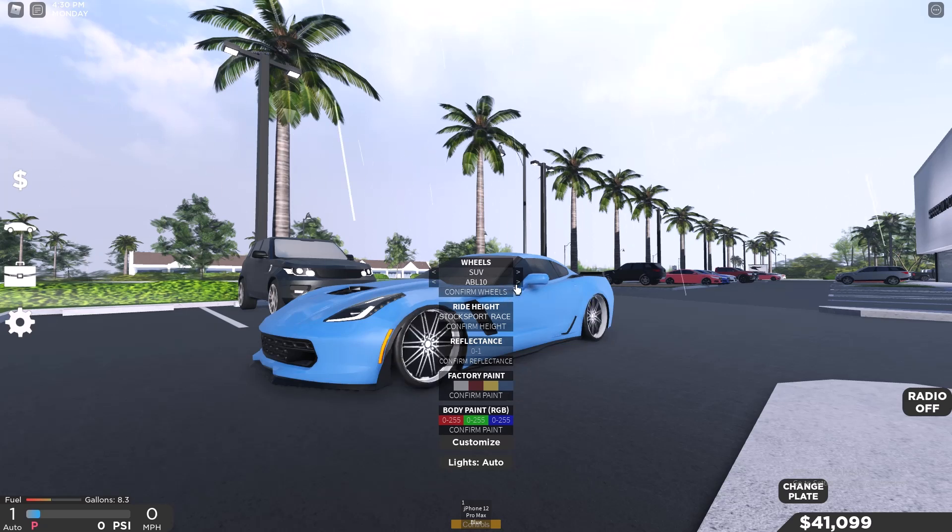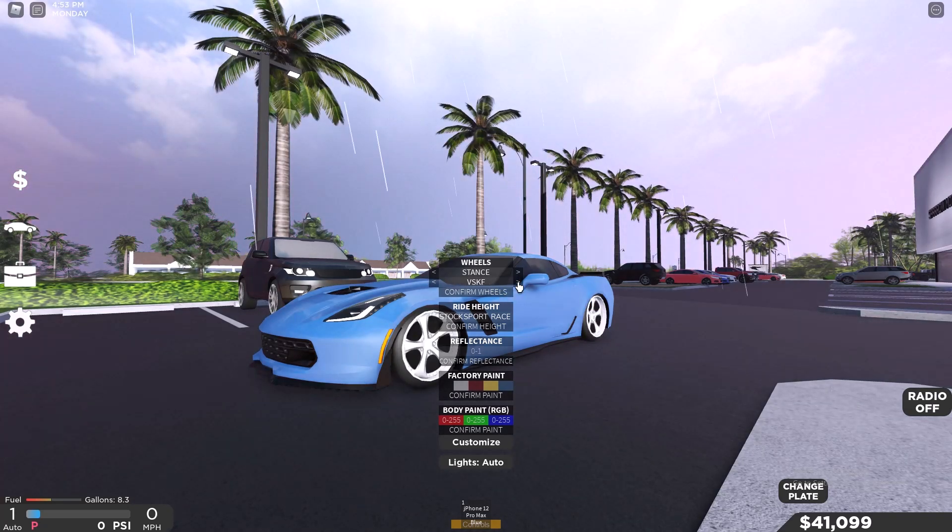Then we have SUV — you could also change it, lots of different rims. Really nice actually. And there's Stance SSR Vienna, you could also change this. Lots of different rims to choose from.